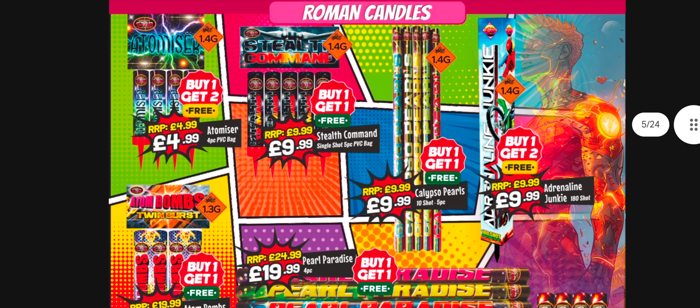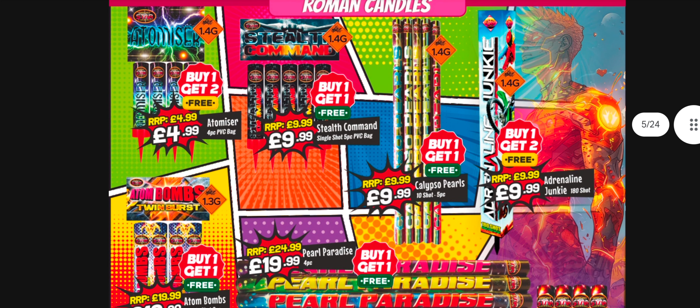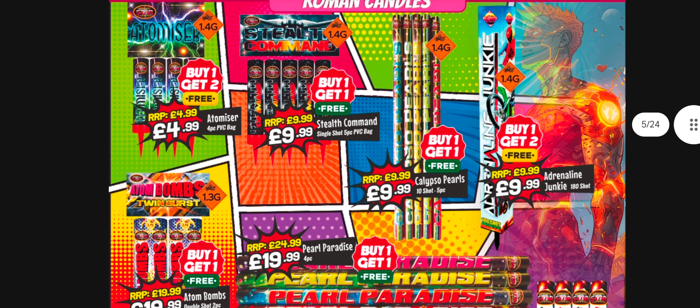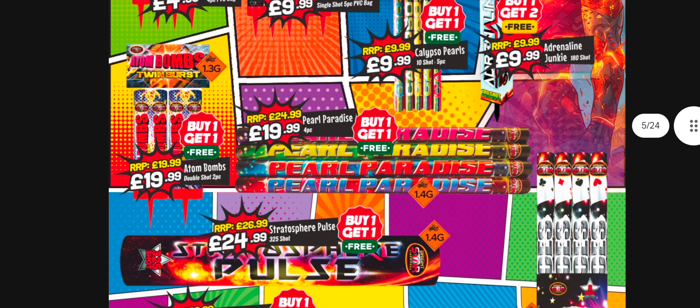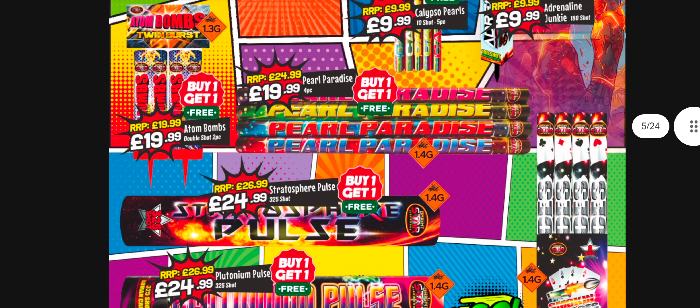There are some Roman candles here - Atomizer. If you want some bits to fill in, with buy one get two free offers the value is there. But most of those on the left hand side are just single shots. The Atom Bombs, the twin bursts - they were great fun, and buy one get one free at a tenner each is not a bad price.